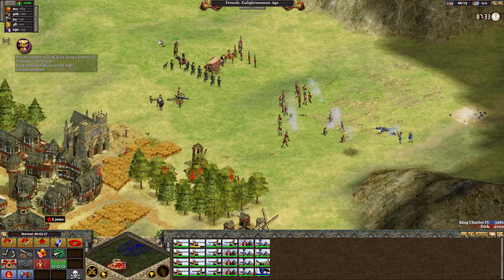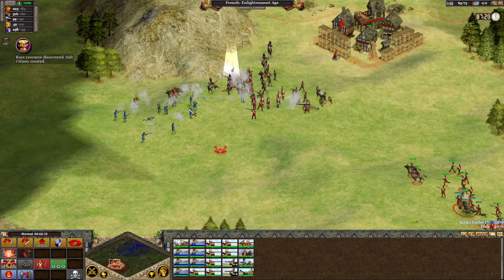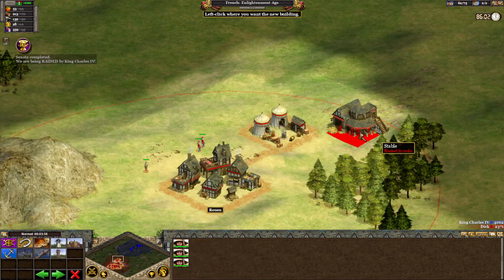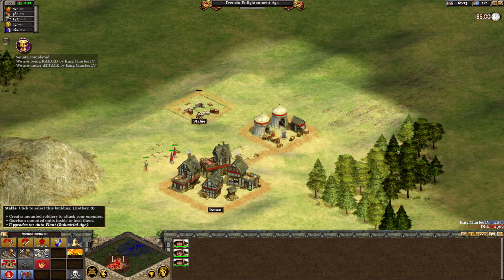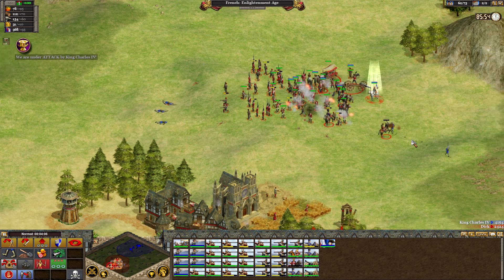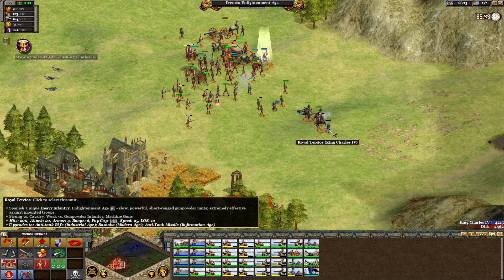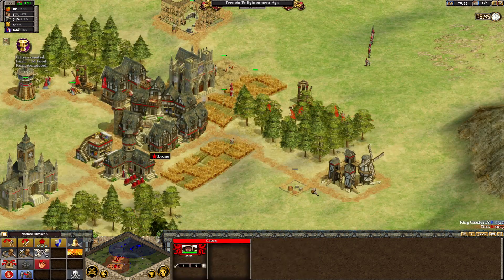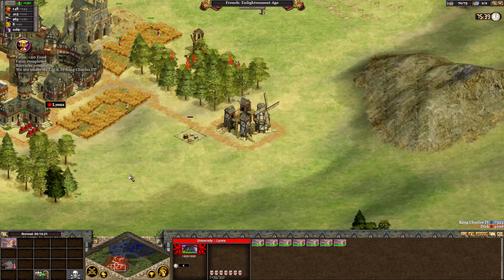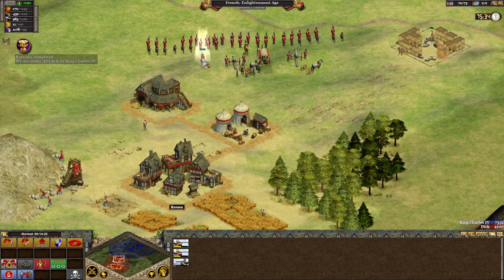You can recruit a general as a special unit that supports troops with mechanics like invisibility. Towers, forts, and certain buildings expand your frontiers, and only within those borders can you build something — rushing the enemy with buildings is not possible. With all these mechanics, the main goal is to expand your territory and therefore be able to build more.